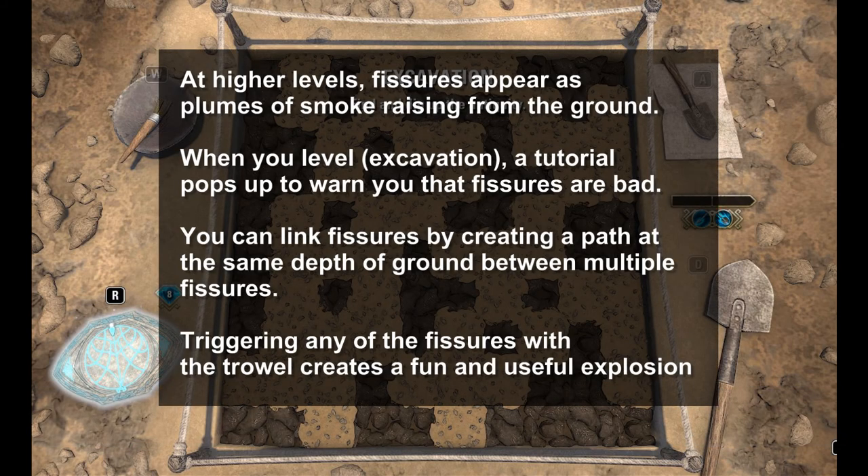At higher levels, fissures appear as plumes of smoke rising from the ground. When you level, a tutorial pops up to warn you that fissures are bad. You can link fissures by creating a path at the same depth of ground between multiple fissures. Triggering any of the fissures with the trowel creates a fun and useful explosion.